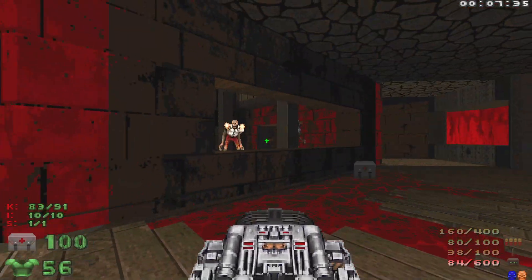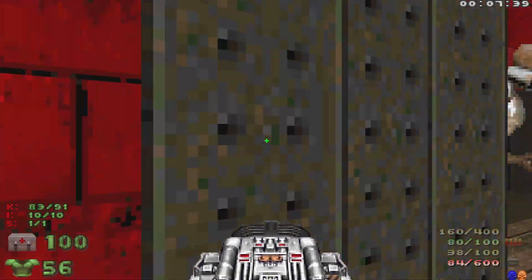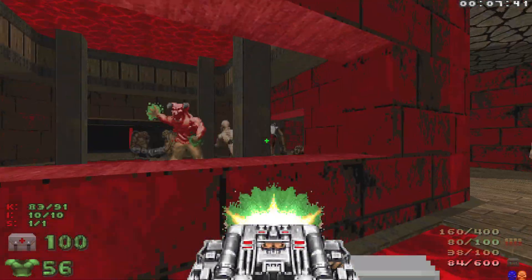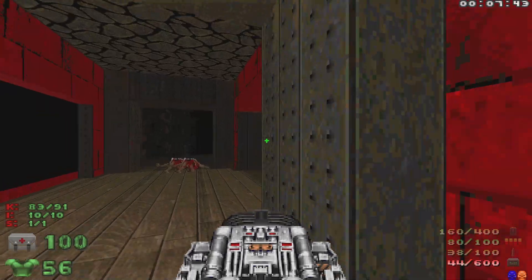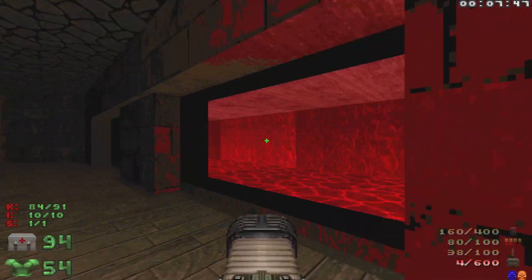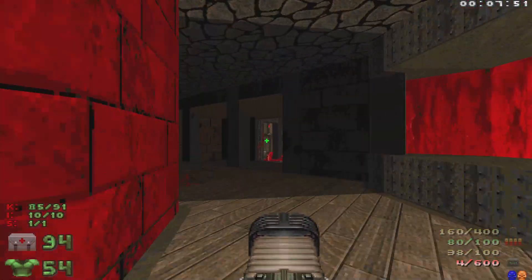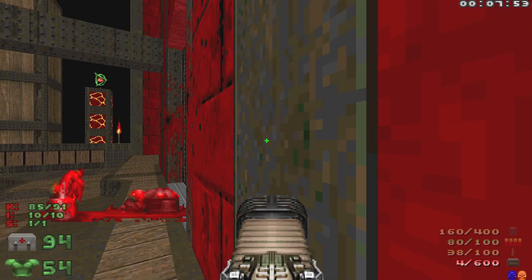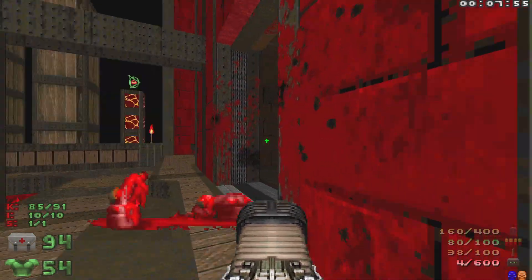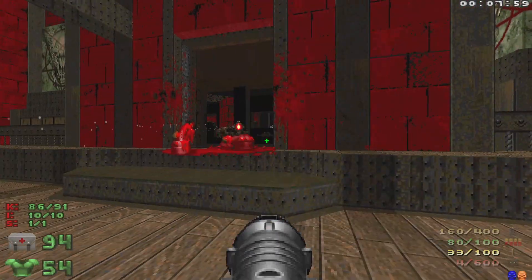Hang out here for just a second — there's the Arch-Vile right there. Still got one BFG; that was a bit of a waste. We'll hit this switch right here which is going to open up the way out. We're going to let those guys infight, and any enemies that come out this way we'll just rocket them.